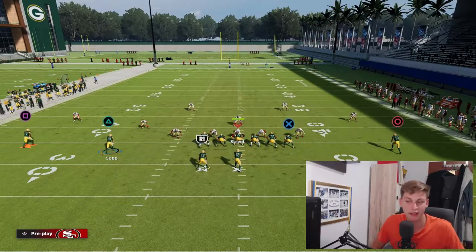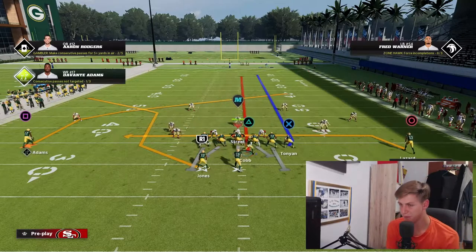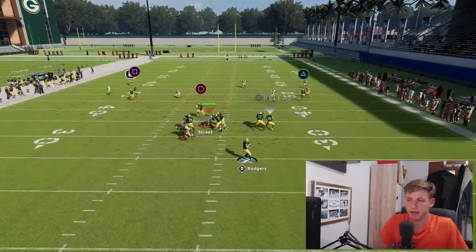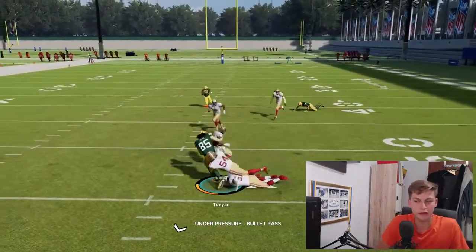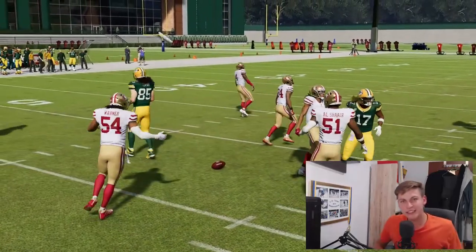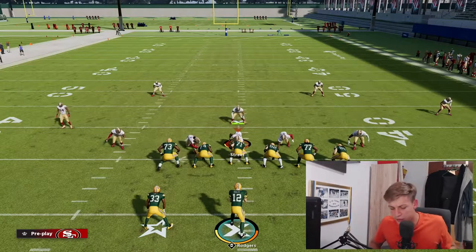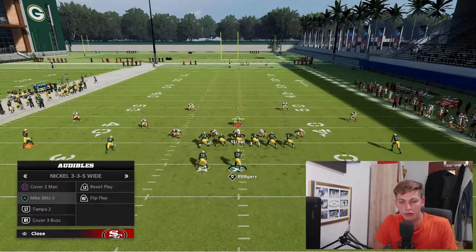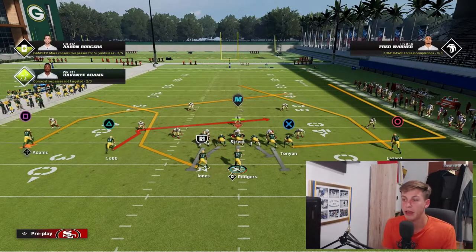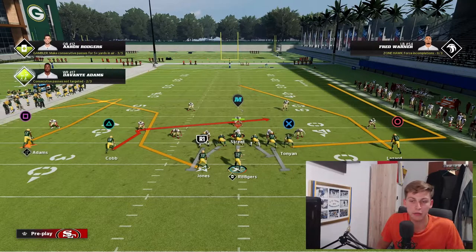Not a lot of people run hard flats, but many run five-yard curl flats — against those, the running back is going to be open for a nice completion. You also have the tight end you can release. The spacing in this play is so nice it's hard for your opponent to cover it all, and with how bad zones are this year, you're almost guaranteed to get something open. Now, to beat Cover 2, I put Adams on a comeback route.